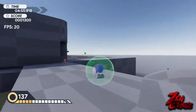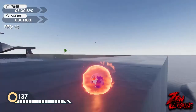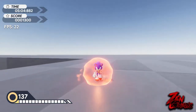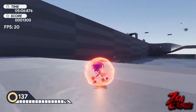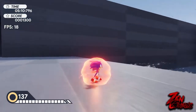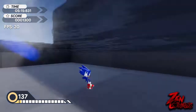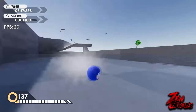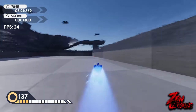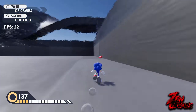Over here we have the fire shield. As you can see, it gives us an instant homing boost, which is pretty sick. Interestingly, we can also run on water with it — but the fire shield disappears once we hit the water. We don't have enough momentum to run on water fully, but that's a thing.